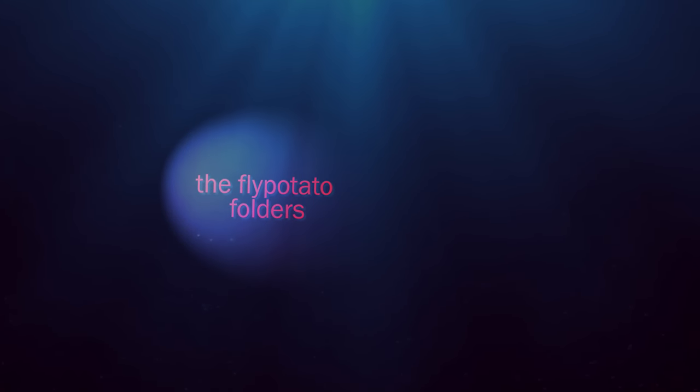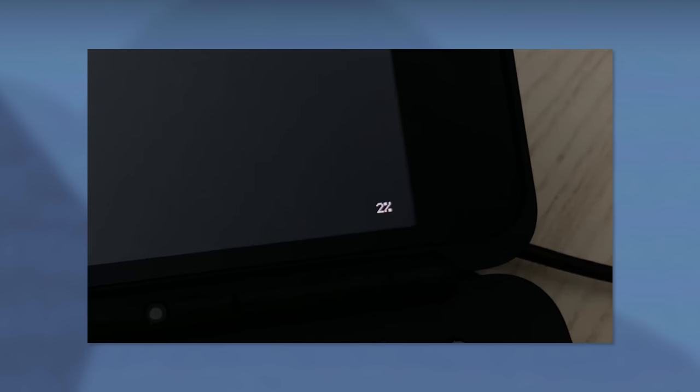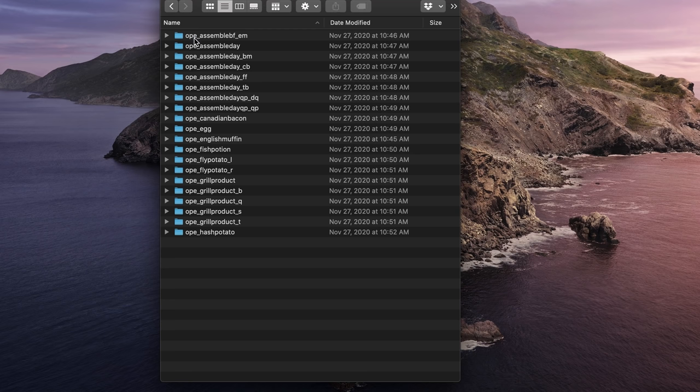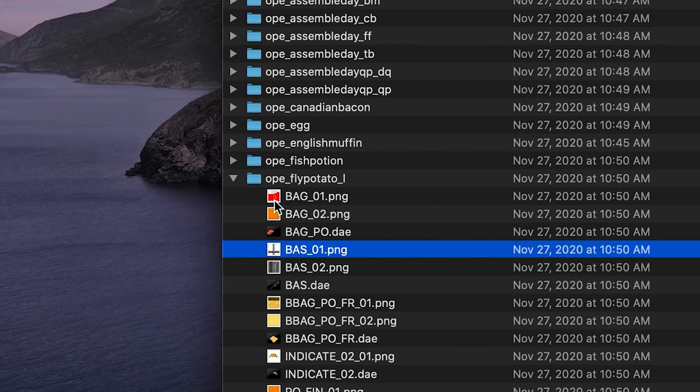After the models and textures were all extracted from the McDonald's training game ROM, it was discovered that some of the 3D models had slightly funny names. Among those names, nestled right between 'fish potion' and 'grill product,' lies the delightfully misspelled folder 'fly potato,' which just so happens to contain all of the french fry assets.